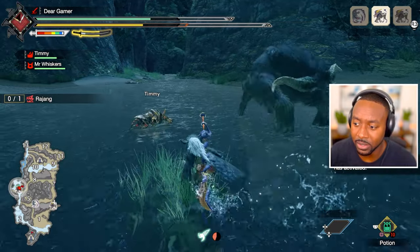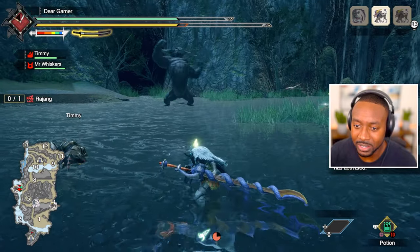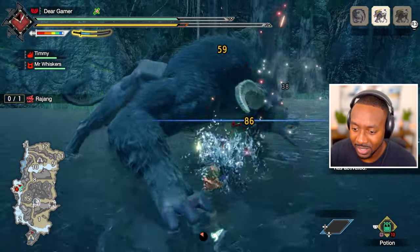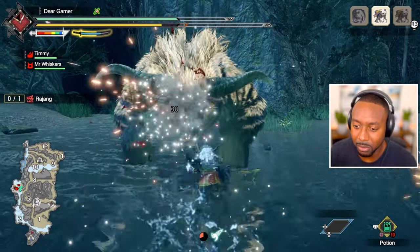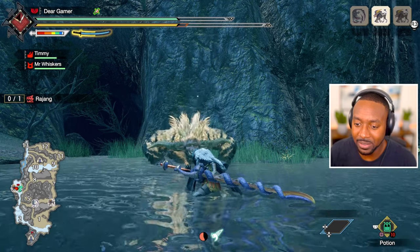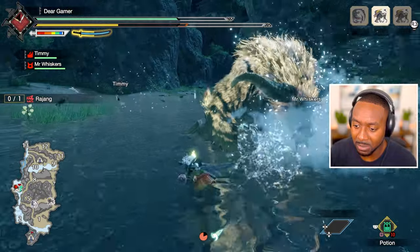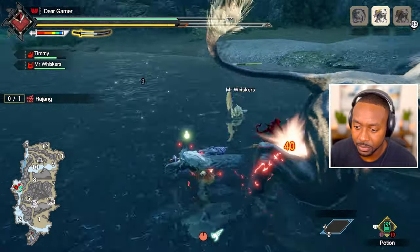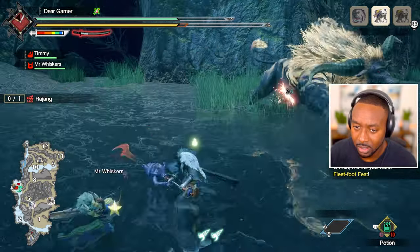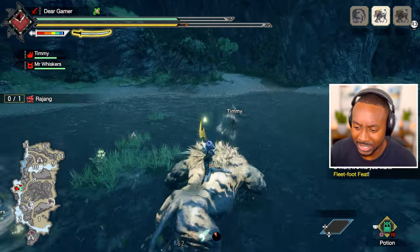Essentially what you want to do is stay fully healed. You guys might wonder, 'DG, why can't you use the Battle Dress armor?' Battle Dress armor requires you to maintain 80% health or below. If you're going into Master Rank with what we currently have, it might not be the smartest move — it might be harder to maintain that threshold. It's risky. You see that? Ninja scroll!